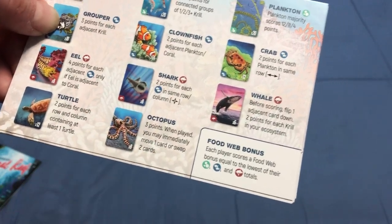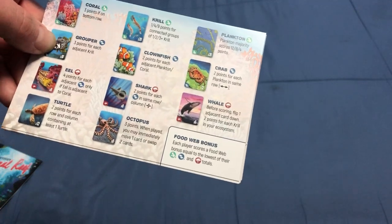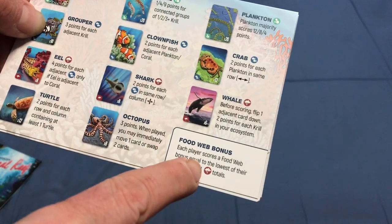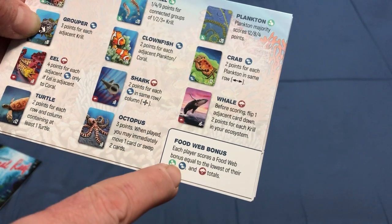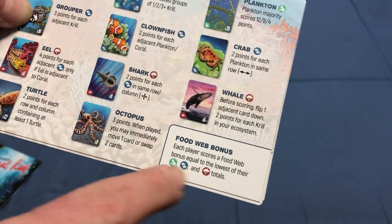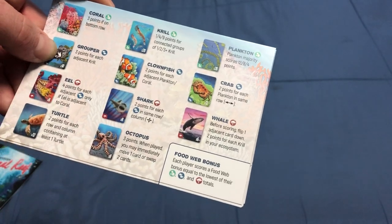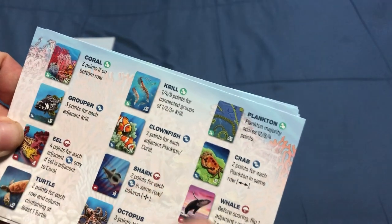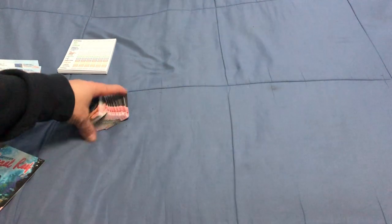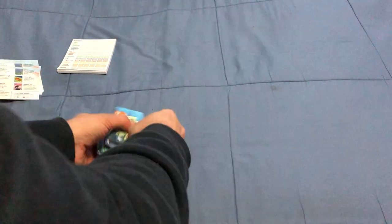The octopus gives you 3 points, and when played you may immediately move 1 card or swap 2 cards. You'll also score a food web bonus equal to the lowest totals among certain card types. So you have different types of cards to consider for that bonus. Very nice artwork on all of them.